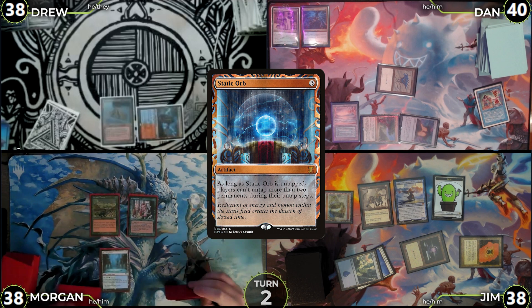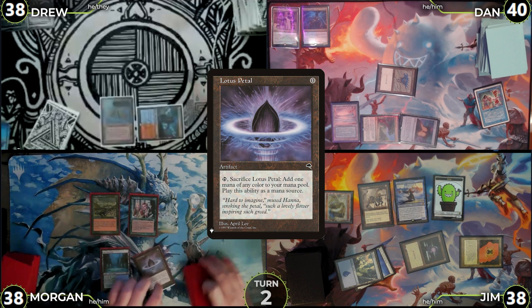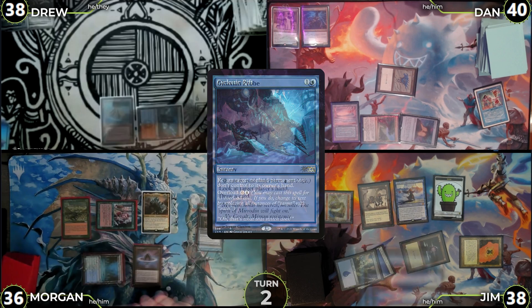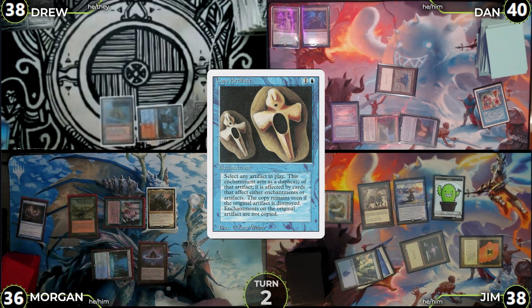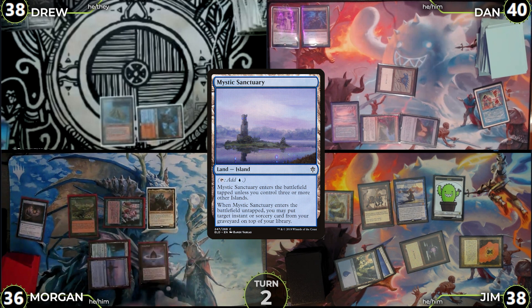Morgan untaps, draws, and targets Jim with the Carpet of Flowers trigger, this time adding Red Red. He casts Lotus Petal, then casts Kalimax. He pays 2 life to cast Gitaxian Probe targeting Jim, who reveals Cyclonic Rift, Resculpt, Pact of Negation, and Copy Artifact. Morgan draws off Gitaxian Probe, plays a Mystic Sanctuary tapped, and passes.